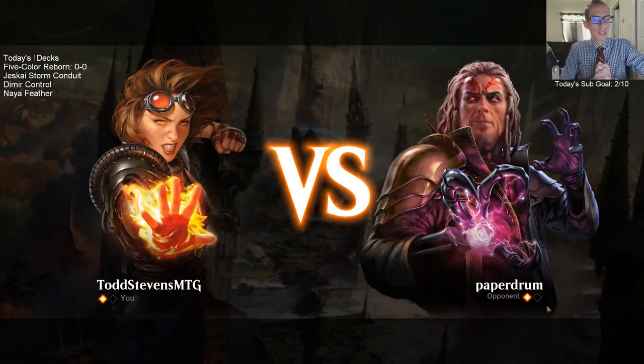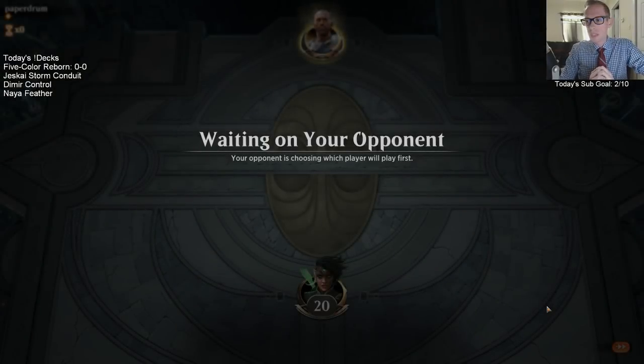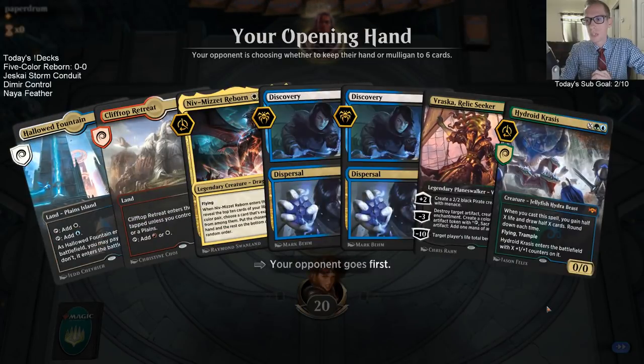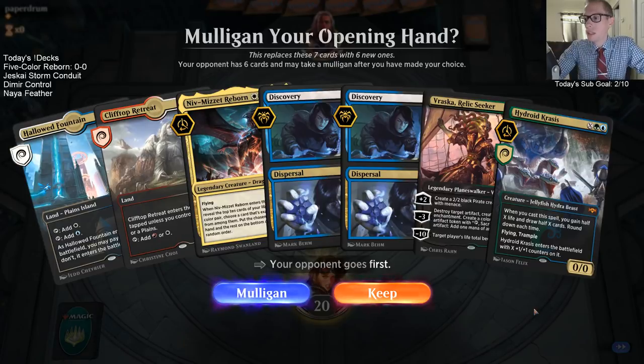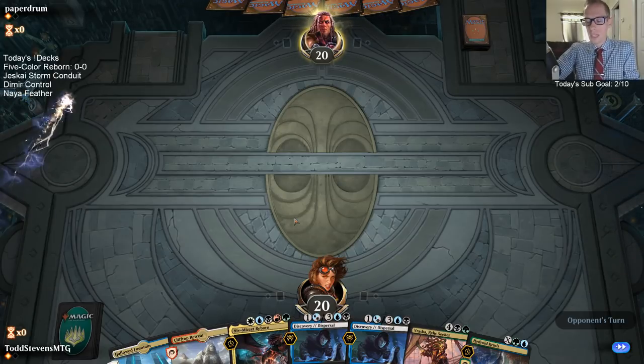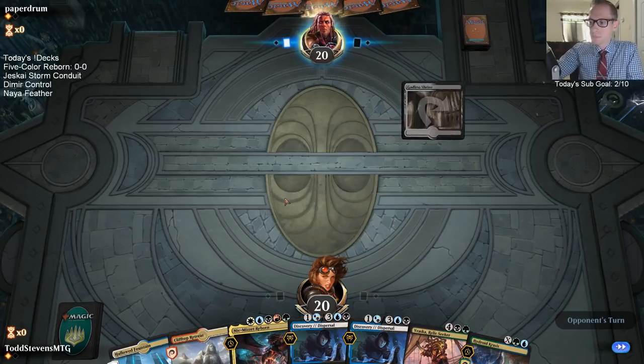The Dimir control deck I want to try out — I put it together today. There's a lot of Elder Spell seeing sideboard play now because there are just so many Planeswalkers around. That Dimir control deck is a control deck with Immortal Suns at the top end. Some of these decks just don't have any answers to Immortal Sun — their answers are Planeswalkers, like the Teferis trying to bounce them.